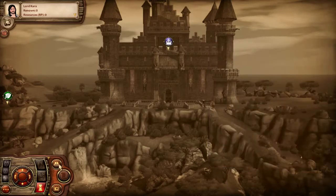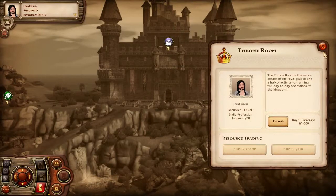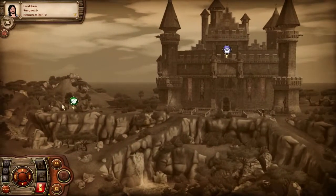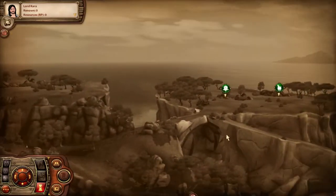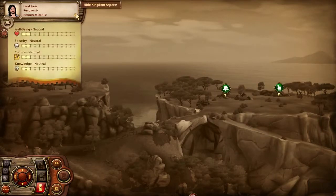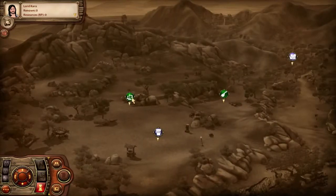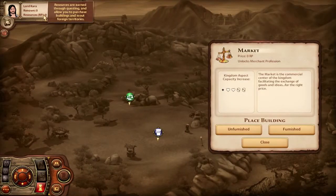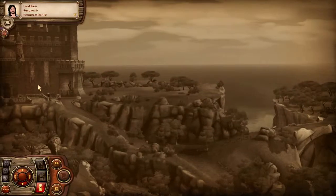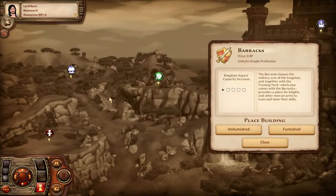Did it break? I don't have any RP. Price zero RP - that's why it's allowing me to place another building. I haven't done this ambition yet. Usually up here, resources - these buildings usually cost 10 which you can get from quests. That's where I was confused. I usually like to start with the knight first because it connects directly to the castle.